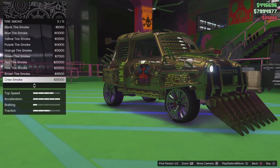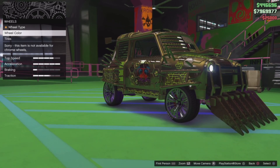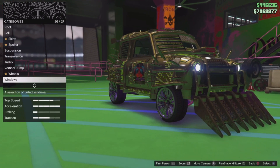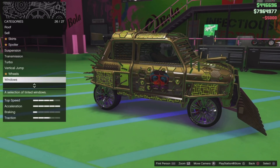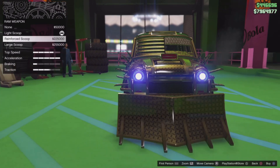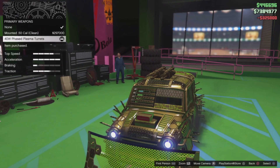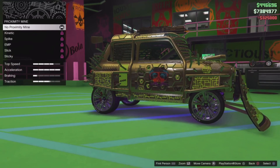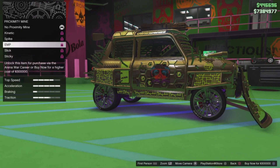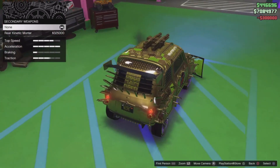Get Custom Tires and Bulletproof. Most expensive smoke is normally Crew Smoke. If you have Chrome rims you can't change the color anyway. For Windows, get the most expensive ones — the Limo tint. For Weapons Ram, start with the Light Scoop, then upgrade to Large. For Mounted Weapons, get Plasma Turrets. For Proximity Mine, you might think Sticky is best because it's at the bottom, but actually get the EMP one instead — that's 300k.